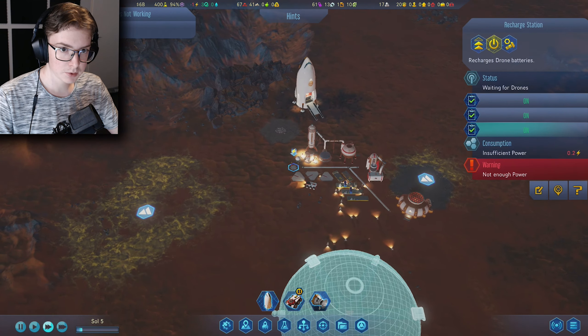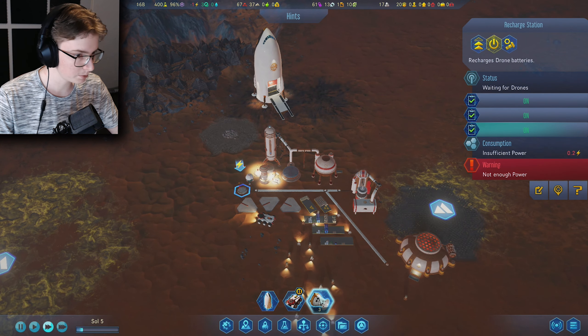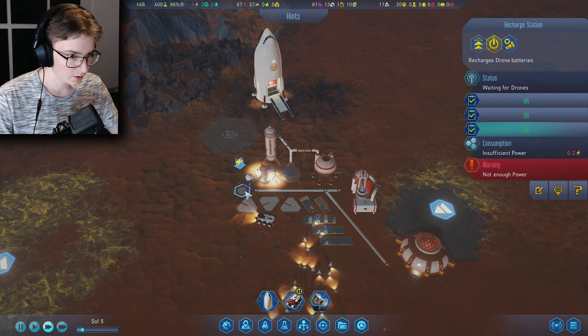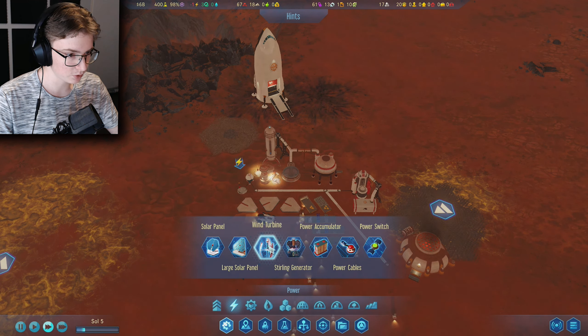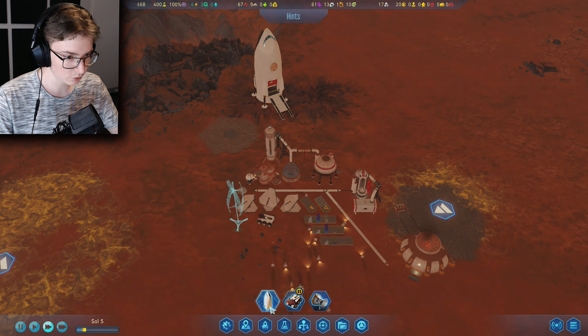A building is not working — why? Not enough power. This is a recharge station. Let's see if we can make something — yes, we can make wind turbines. We have machine parts, not a lot, but I think we can put one over there.